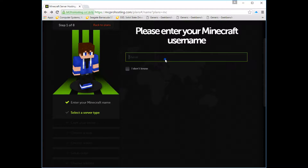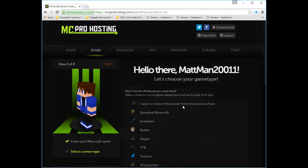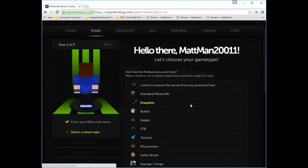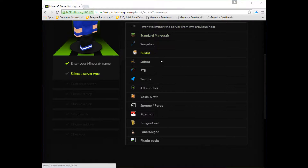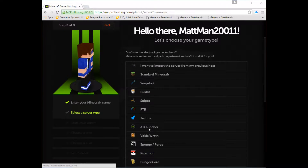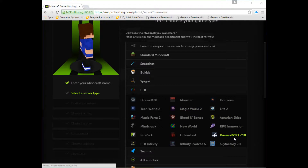We're gonna hit Choose, then enter my Minecraft username. Then we're gonna hit Next and it's gonna ask what game style you want. This is gonna be standard Minecraft. You can also see there's a whole bunch of other ones — you can play Feed the Beast, they have a whole bunch of Feed the Beast on here.